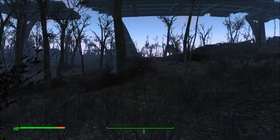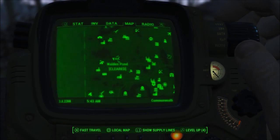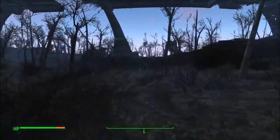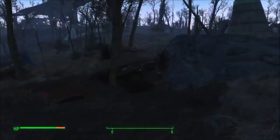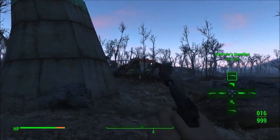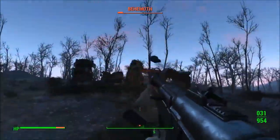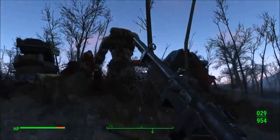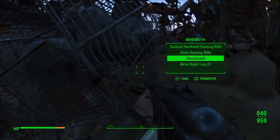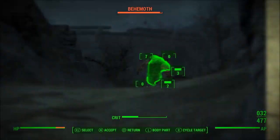Now we'll go to the next one. This one is directly south of Walden Pond. You can get to Walden Pond by going directly south from Red Rocket Truck Stop, where you find Dogmeat, and then just keep going south from Walden Pond. You can see the Super Mutant Behemoth right here, so we'll take him out. There are a couple of enemies there, but still pretty easy. Take his ammo and some more junk. He's kind of right here in this car-like Stonehenge, basically.